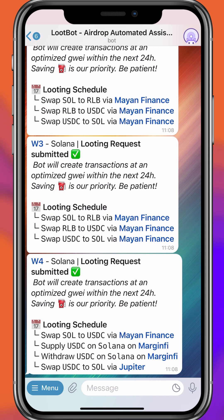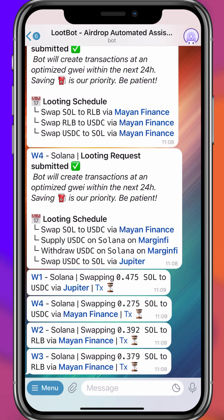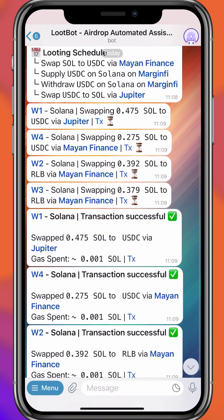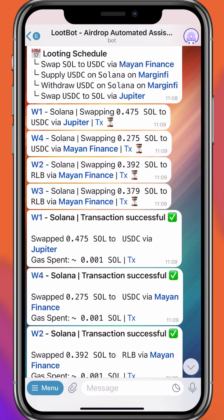It will automatically do transactions on a lot of protocols — they keep adding new ones. For example, they have Mayan Finance and Marginfi, which is a lending and borrowing platform on Solana using a point system for future airdrops. Jupiter has already announced their airdrop, so there may not be a direct one, but often there is a second or third degree effect where another protocol looks at your Jupiter DEX volume in order to give you the airdrop.